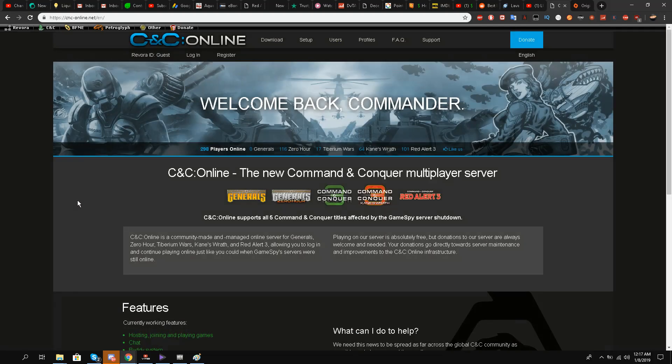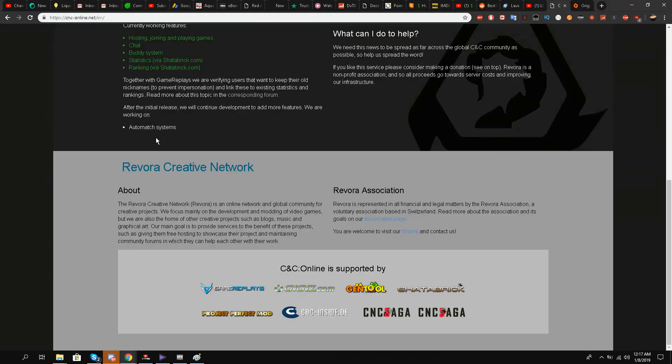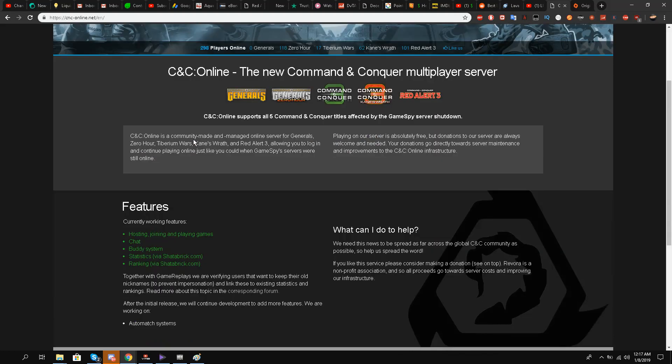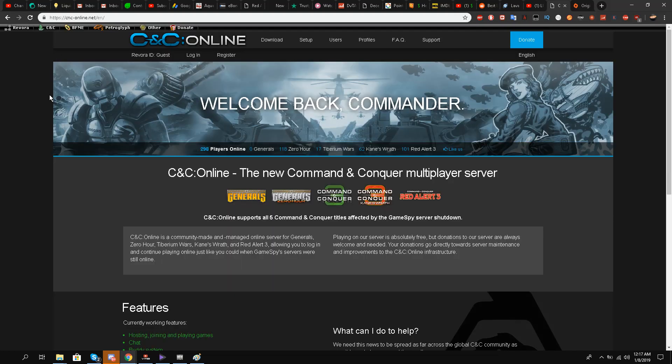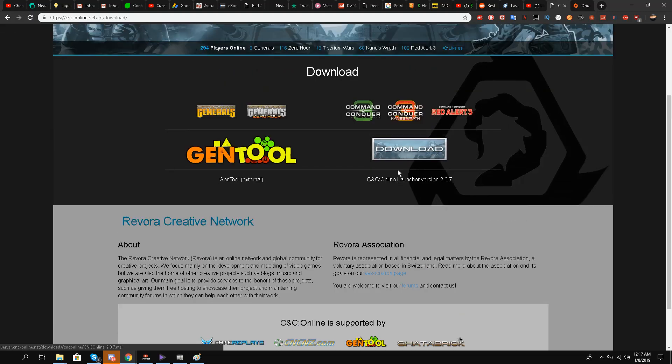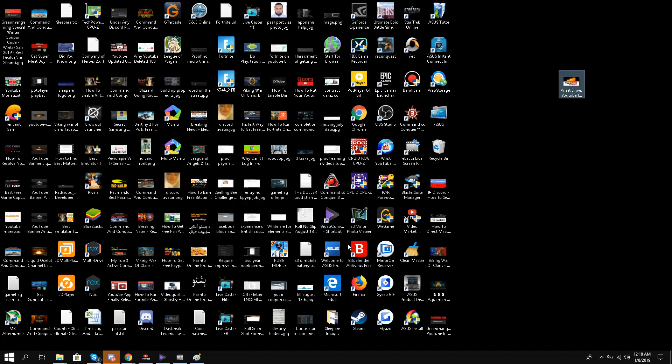So you just need to download this — download CNC Online dot net. Click download, download it and install it straightaway. I have it already so I'm going to open it up.